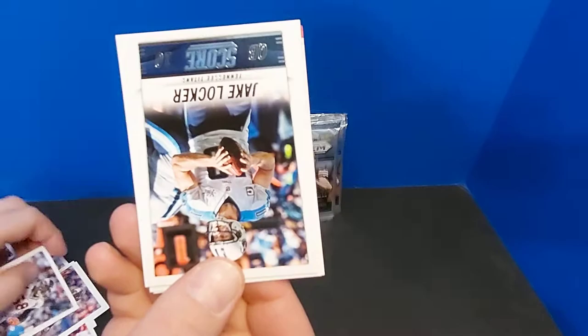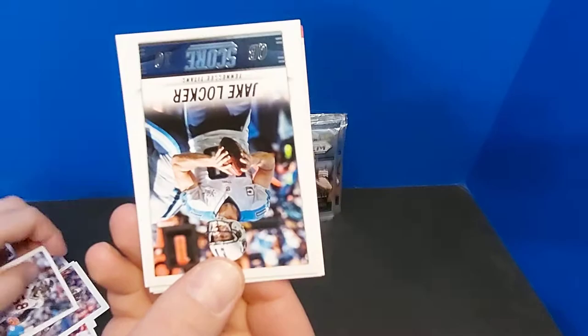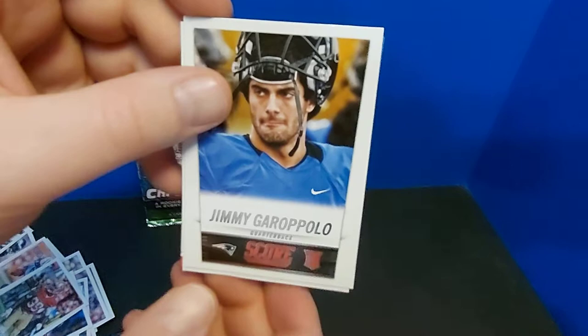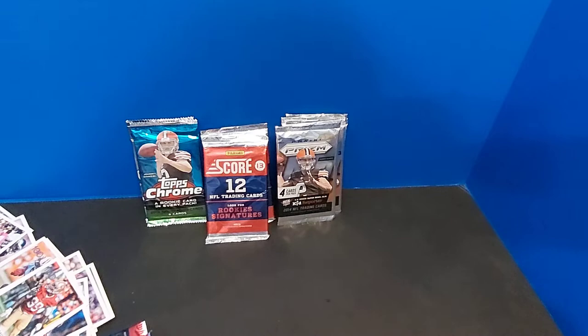Vaughn Miller — kind of early in his career — Jake Locker, Jared Cook, Alden Smith. There we go. Jimmy Garoppolo rookie and Kelvin Benjamin. At least we'll throw that Garoppolo up — that is a rookie to hit. Cool.